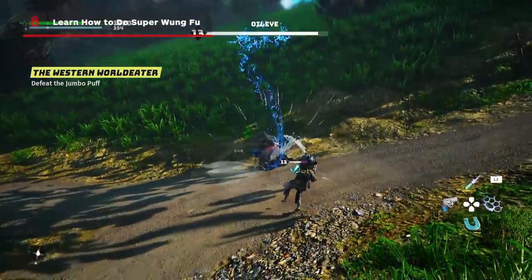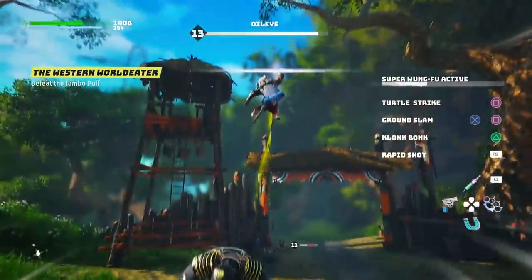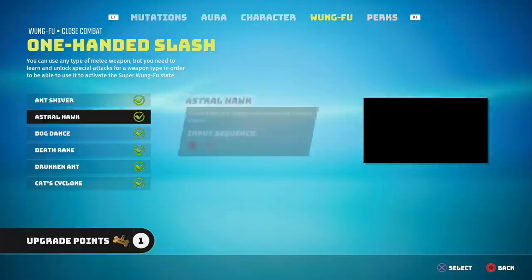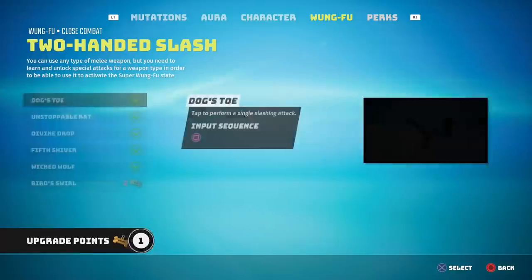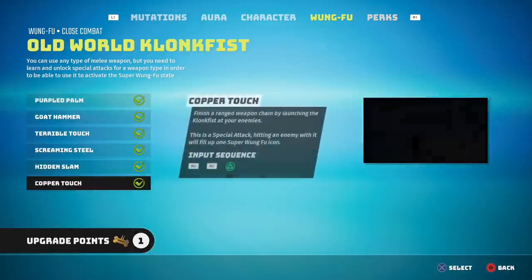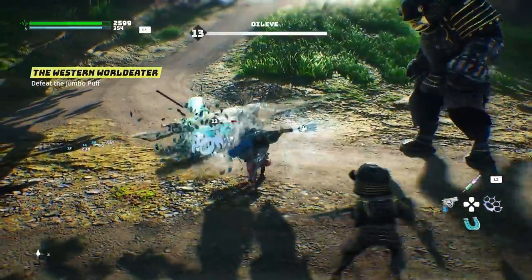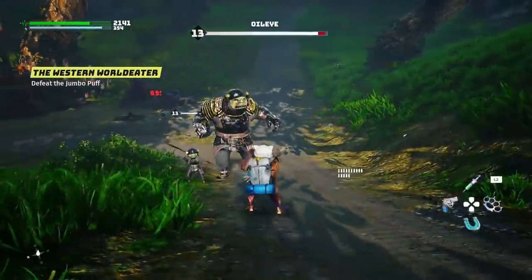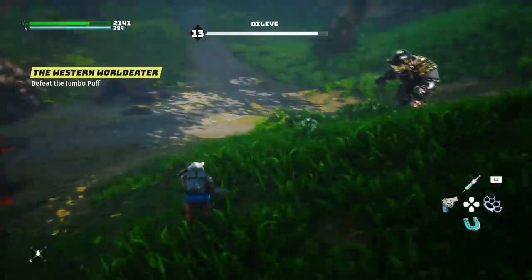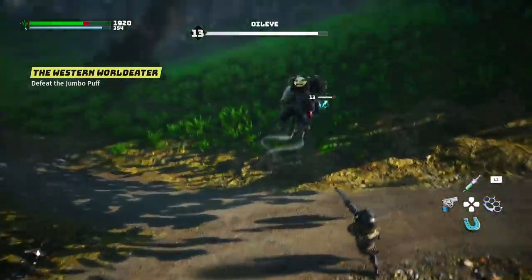Number eight: learn how to do super wung fu. Activating super wung fu is a very important part of combat in Biomutant and it's not the most intuitive thing, so make sure you understand it. To do it, you need to execute three unique moves that each add a charge to your super wung fu meter. These moves must be purchased using upgrade points and are specific to each weapon type. For example, if you're using a one-handed weapon, you could use the drunken ant technique for one charge, then the crane dance on your gun for the second charge, and then the cat cyclone on the one-handed blade, or switch to a different weapon and use its super wung fu filling attack, like the unspeakable hand technique with unarmed combat.